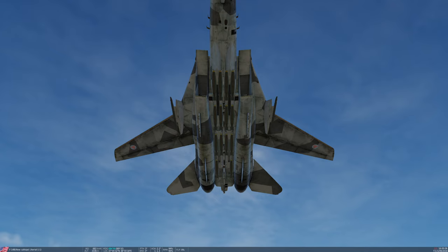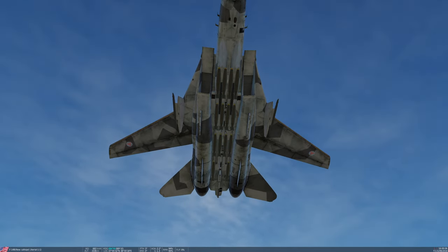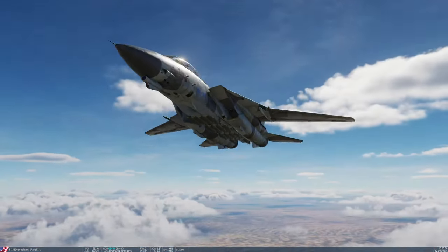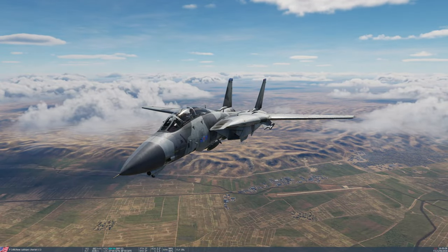On pylon 3 you can carry four Mark 82s as you can see here. On pylons 4 and 5 in the middle you can carry 3, and on pylon 6 you can carry another 4. So that gives you quite a serious loadout of weapons for a total of 14 Mark 82s. Today we're going to cover the basics of dropping these weapons both in CCIP and CCRP.